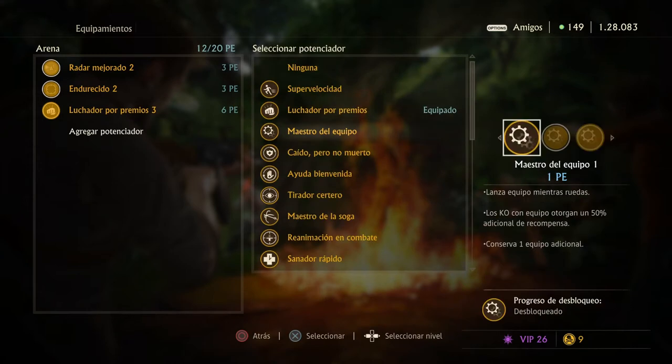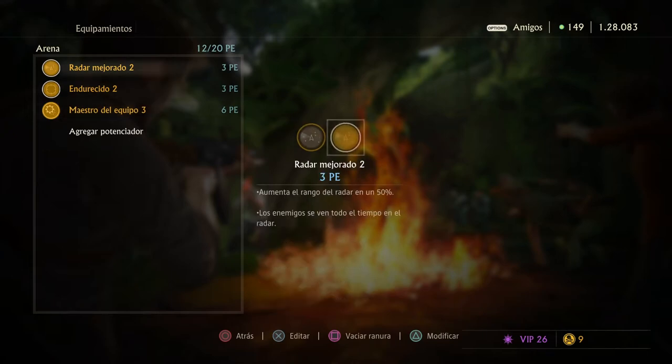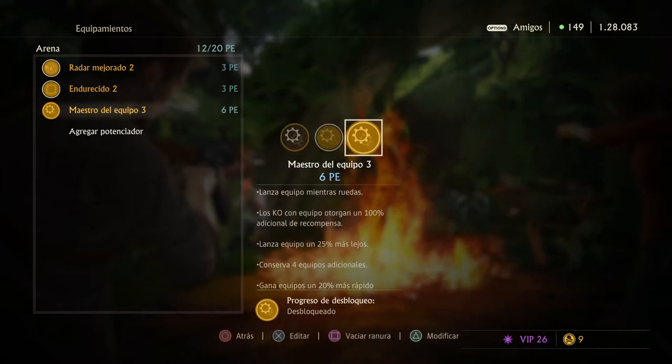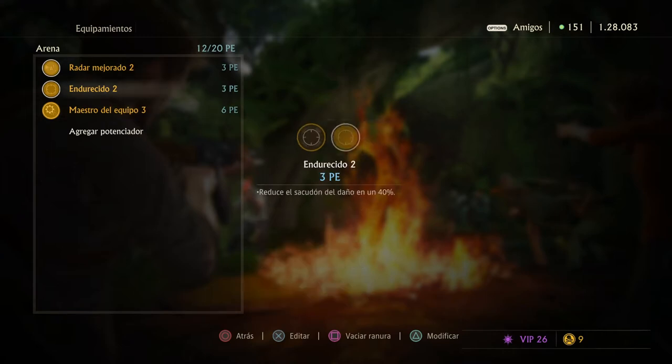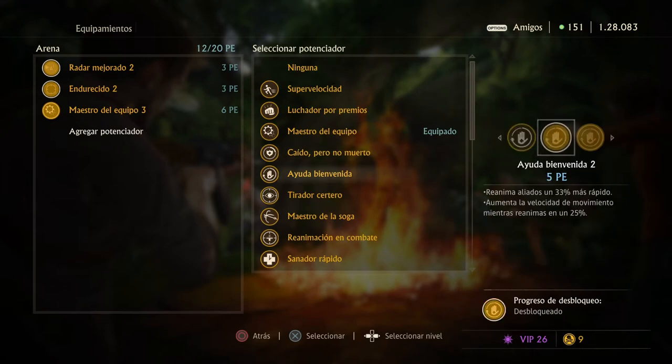Gear Master is good because you're going to be getting a lot of kills and a lot of gear. If you put this on your loadout, you can also play safe by using mines or C4s — with Gear Master you can have seven of them, which is a lot to cover around you and stop enemies from surrounding you.